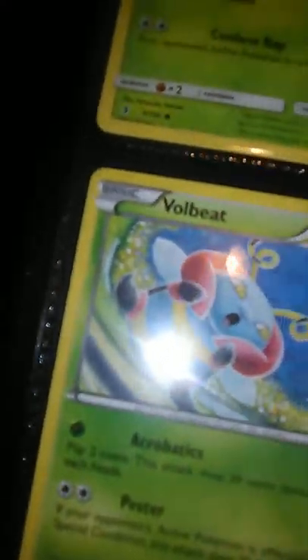We have a Ladybar, Shellmet - oh this card is slipping out - Palletium, Tangula, Nuzleaf, and Paris. I need to move this card right here, I'm moving Nuzleaf.